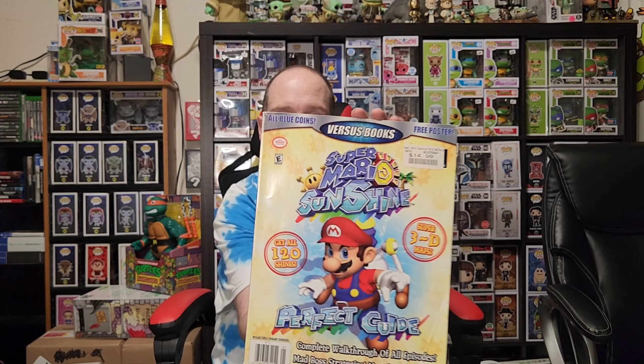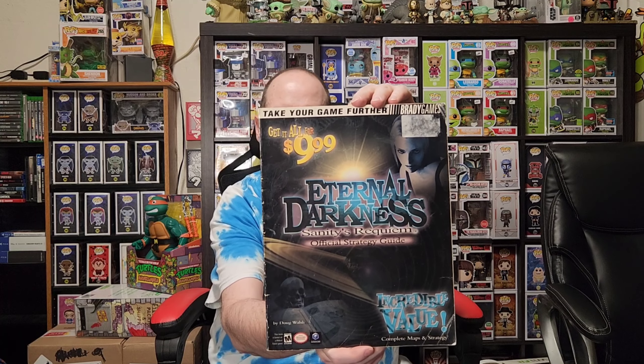Here's another great Versus Book: Super Mario Sunshine, really detailed. Kingdom Hearts 2 — that book is heavy. GoldenEye Reloaded, the original 64 GoldenEye, and a really rough copy of Eternal Darkness.